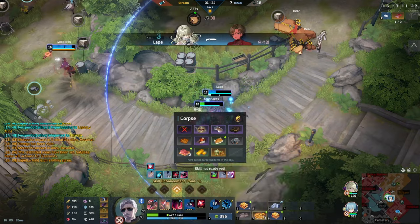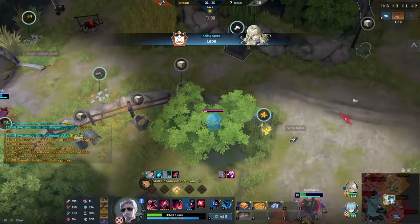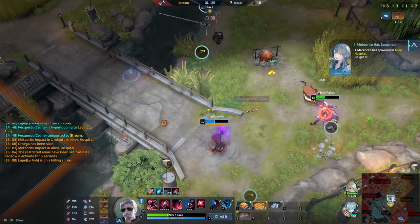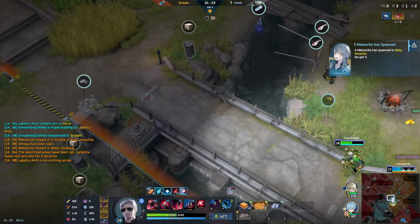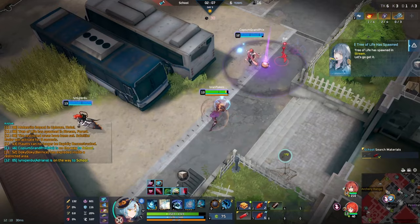Bianca is pretty intentionally in this class, especially since they removed her ground effect from her ultimate. She doesn't have that much utility outside of the root on her Q, which means that combined with her melee range, for me personally she feels more like an Assassin than a Burst Mage.